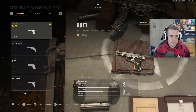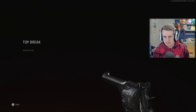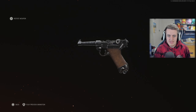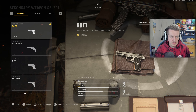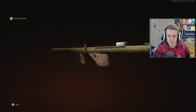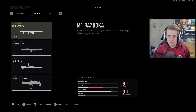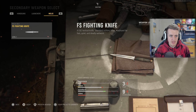For secondaries — we have the Ratt pistol, a bit James Bond style. The Top Break, like a magnum. The 1911, which was in World at War. A machine pistol that some people will use as a secondary. For launchers: the M1 Bazooka, the Panzerschreck, the Panzerfaust, and the MK11 Launcher. And finally a knife for melee.